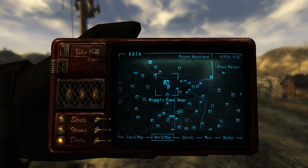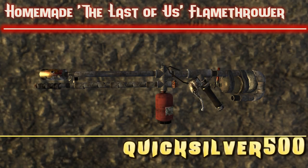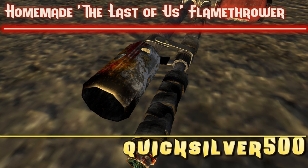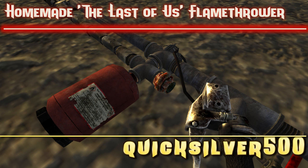We've also got a weapons mod as well. For our weapon we have the homemade flamethrower — The Last of His Flamethrower by Quicksilver500. This comes with two files, just pick one. There's the non-DLC version which gives you the homemade flamethrower, and the DLC version which gives you the homemade flamethrower and the quantum flamethrower. Each file comes with two mods: expanded tanks and improved nozzle for the homemade flamethrower.